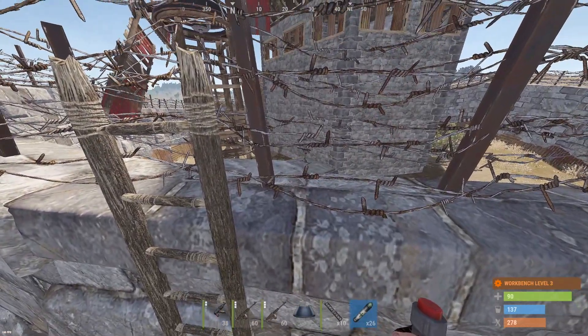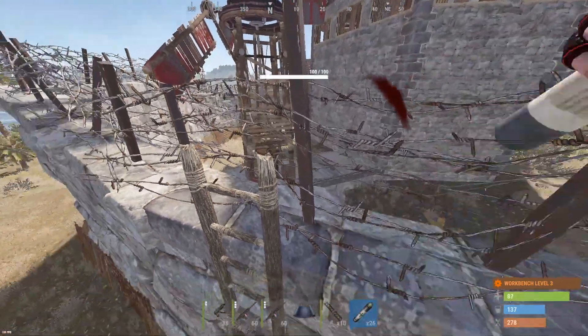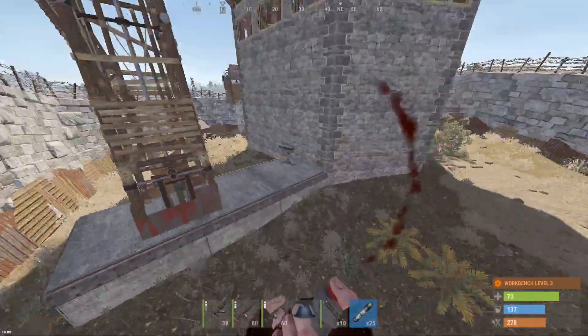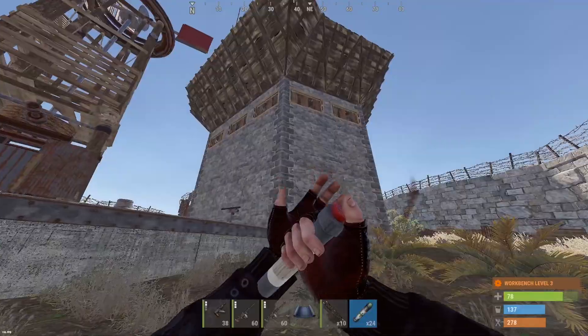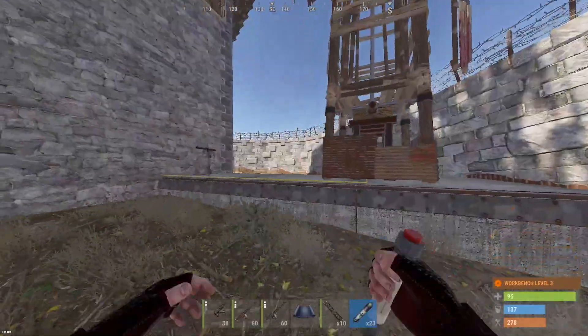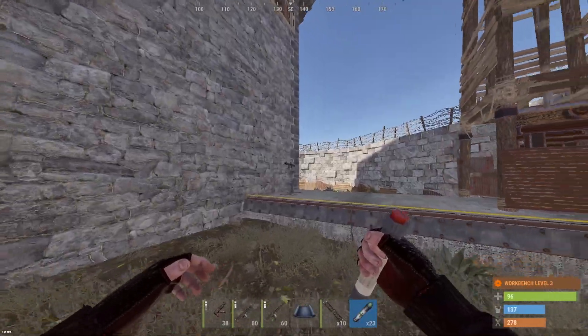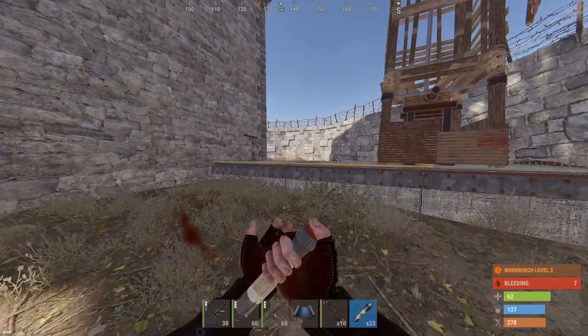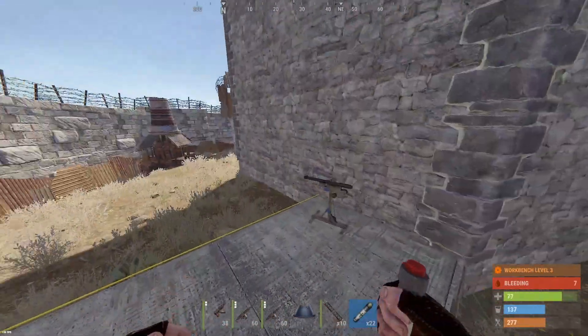Shotgun trap — that's not a turret though. Why is it armored foundations? For his windmill. Most useless shotgun trap I've ever seen right there. There actually is turrets. It was a bait.